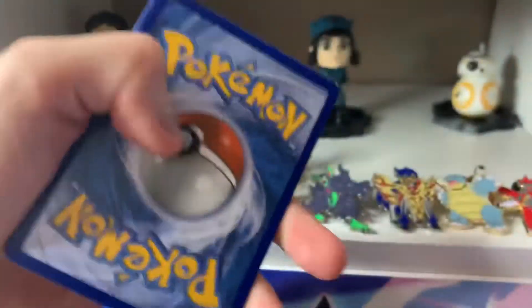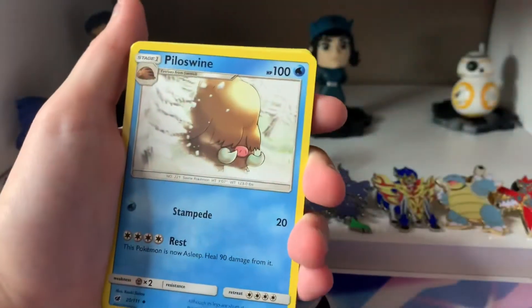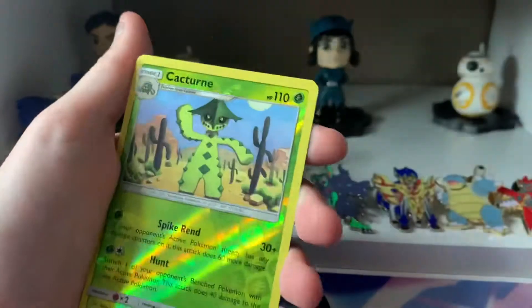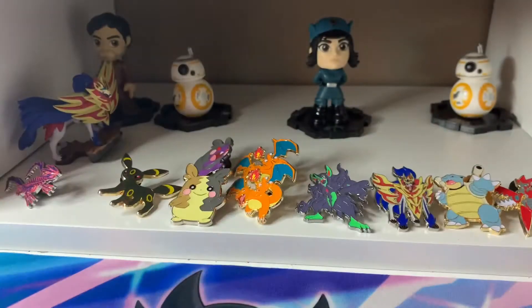That was really easy to open. Here's the code card. And four to the front, as always. We start off with a Water Energy, Peking Red Card, Pillow Swine, Swellius, Jigglypuff, Houndor, Spoink, Mistreavus, Pikachu, a Reverse Catter Turn, and an Altaria. Cool.